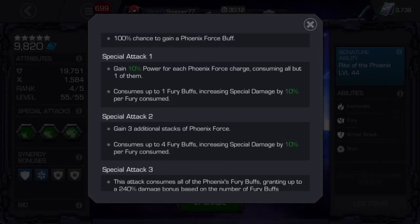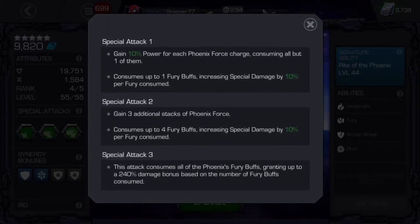Once it gets down to one fury she gains one Phoenix Force charge and starts to cycle all over again. Her Special 1 is very nice — you get 10% power gain for each Phoenix Force charge you have, and it consumes up to one fury increasing her special damage by 10% per fury consumed. This is really nice because you can use her L1 to get to L2 very easily with the power gain.